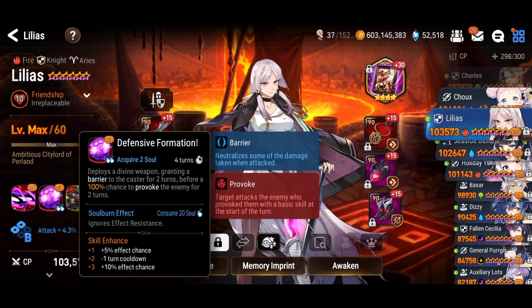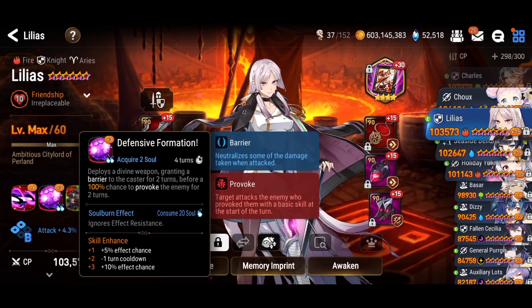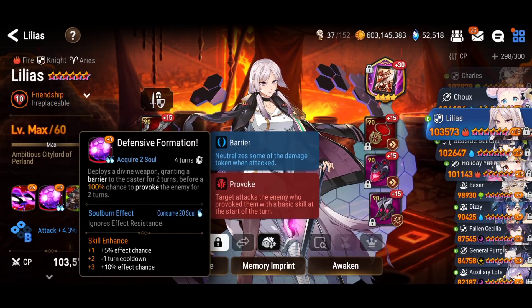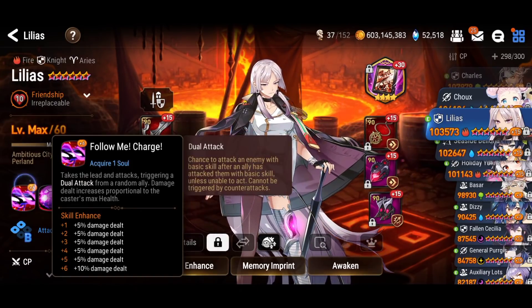You don't have to worry about elemental disadvantage, and the barrier she gives herself is pretty cool — you can tank the incoming damage from the basic attack of that hero. Later in the battle you could use that versus a high effect resistance hero like Ruele of Light and just soul burn. It's a game-changing move if you use it at the right time.